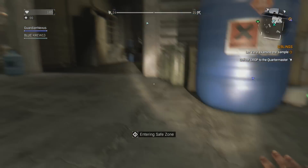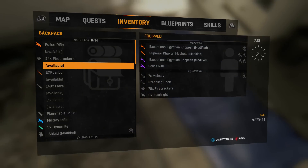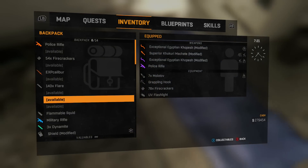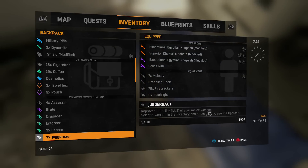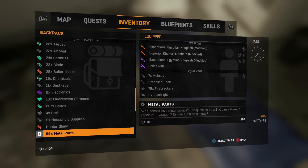I got around, I want to say 300,000 in an hour, which is really good. I mean, if you think about it, surviving the night probably gives you an average of like 7,000. So 300,000 is a lot, and that's a good four survival levels if you're low enough level.